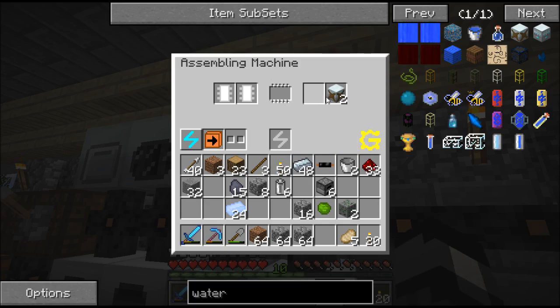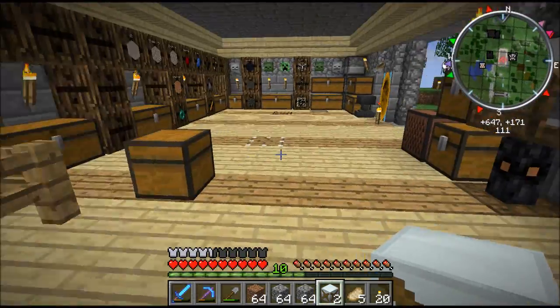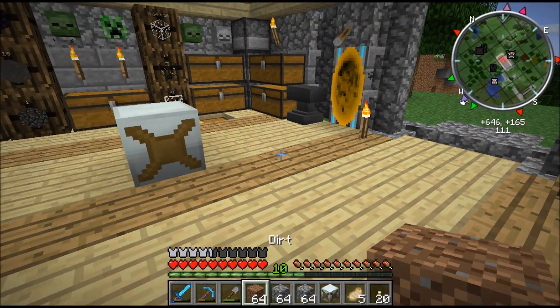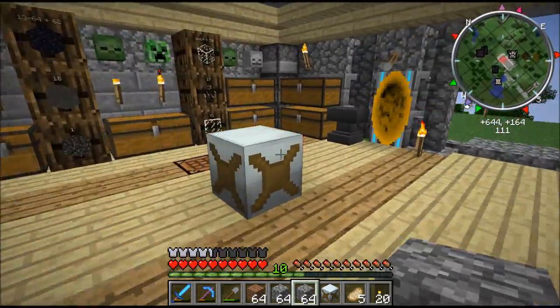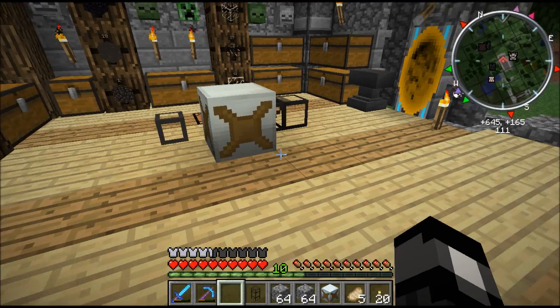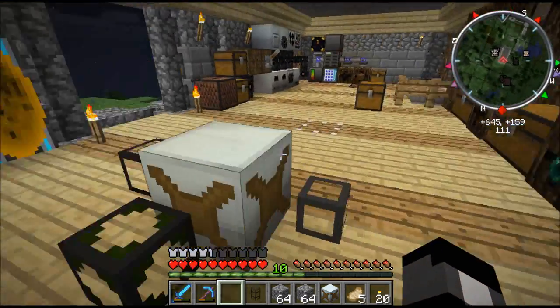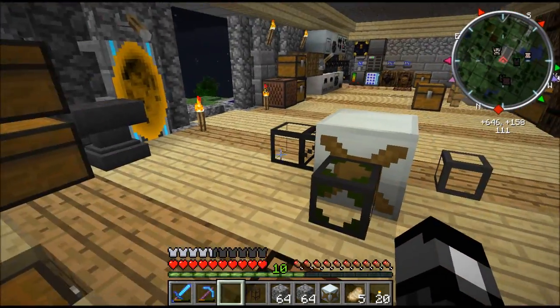Alright, we're back and it looks like we got our water mills. I'm going to set one down right here so we can begin our experimentation. Test number one: which pipes hook up to it? And it looks like the item pipes are the only thing that hooks up to it. Here's waterproof cobblestone and here's liquiduct — looks like we're out of luck for being able to pump fluid into it.